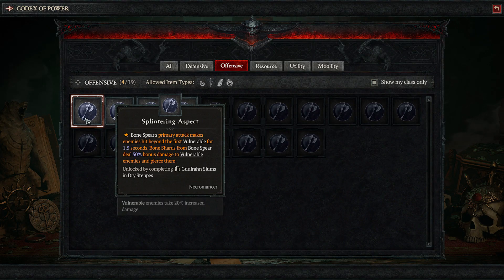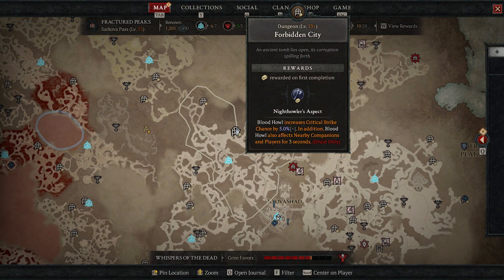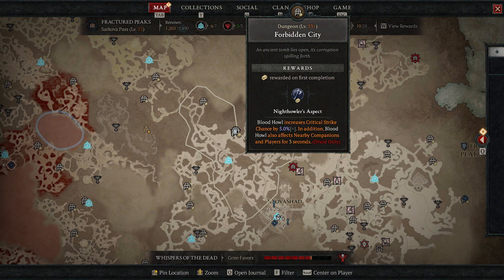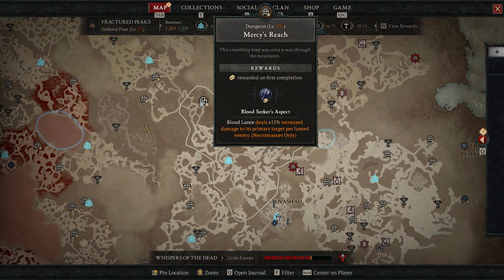Ideally, though, we'd get the Splintering Aspect on a legendary drop, extract it off whatever item it came on, and put it onto our ideal weapon, amulet, gloves, or whatever. Codex aspects come from completing specific dungeons — for example, I can get Blood Howl for druids simply by completing a particular dungeon at any point. Some dungeons are directly relevant to my blood lance build, but again, these will always be the lowest rolls because they're codex aspects.